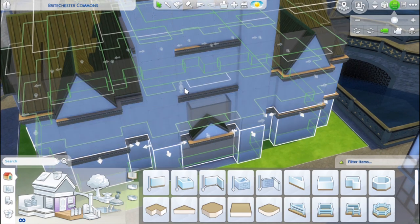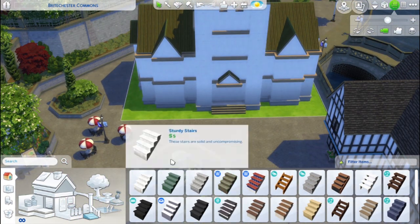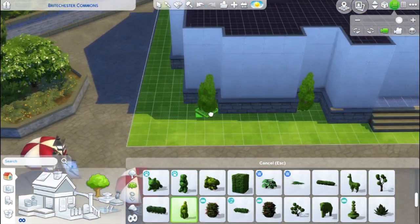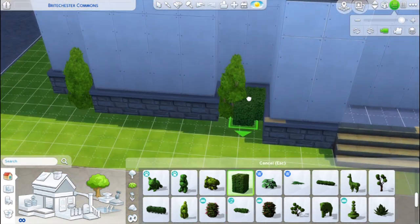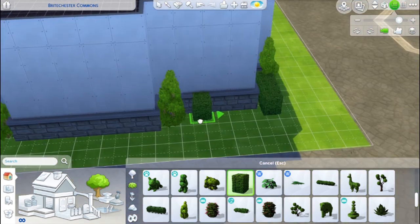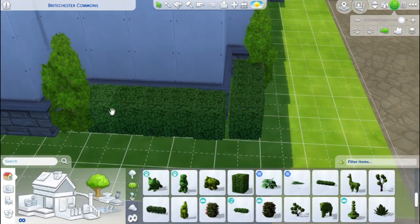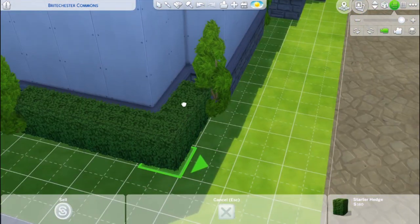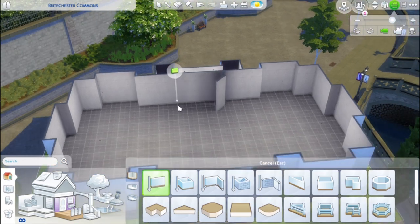In this build I of course have the cafeteria, I have a place to debate, I have kind of a library area upstairs so your sims can also just study here. I have the lot trait set to a good place to study. They also require you to put in a microphone — I don't really know why they require that, but they do — so I have a little microphone area. I've got pretty much everything you need for the Brightchester Commons.